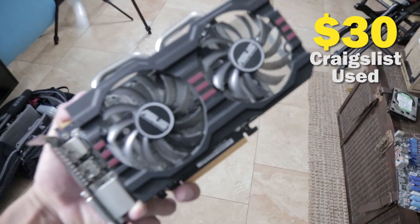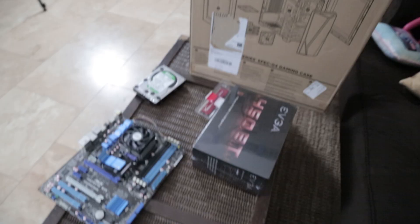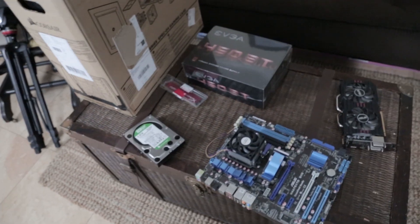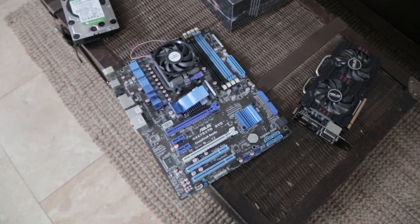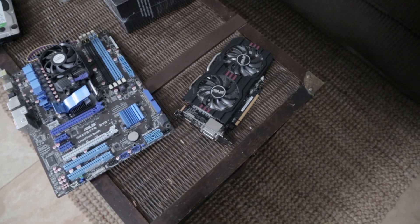We have this — it's an R7, I think. Okay, let's take a look here. We got the case, hard drive, RAM, power supply, motherboard, CPU, fan, and we got this card. I think that's everything — I believe I have all the parts for this build. I'm going to go ahead and get started. I'll set this camera up on the tripod and you'll get to enjoy a beautiful time lapse. Hopefully this thing works — I haven't tested any of these parts.